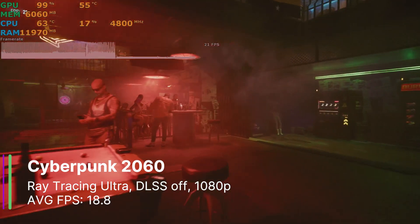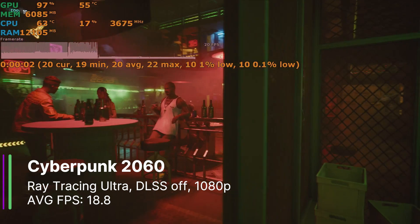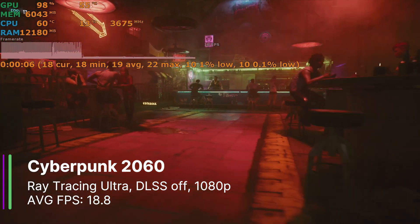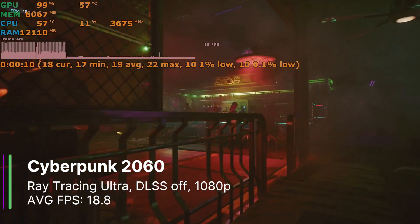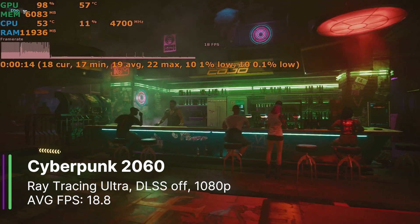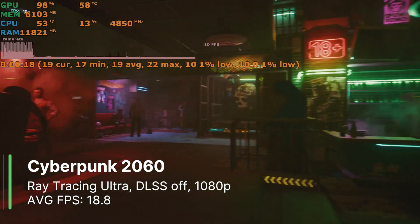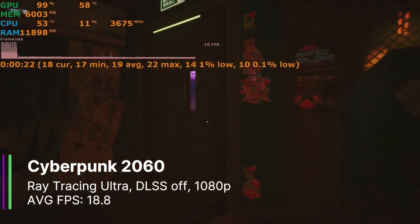We're going to start with Cyberpunk at 1080p, as it has very good ray tracing settings. We have the game on the ray tracing ultra preset, but with DLSS turned off and path tracing also turned off for obvious reasons. We get an average of 18.8 FPS, with a 1% low of 11.5 and a 0.1% low of 10 FPS. You could probably get away with playing this, but it will probably end up driving you crazy with all the dips to 10 FPS.